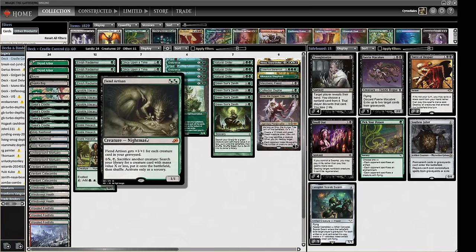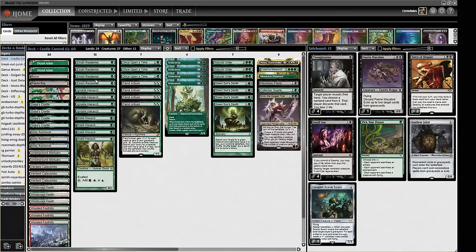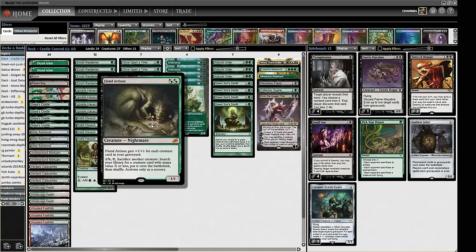Fiend Artisan is another way to tutor up scary things — we can use it to get graveyard hate off an Endurance, or find Reclaimers and Hierarchs to get things going, all while making Fiend Artisan bigger each time we sacrifice creatures. We also have Dryad Arbors which you can fetch up and sacrifice to the Fiend Artisan — pretty cool — then use it to pull out something important.